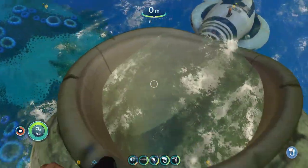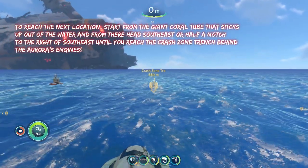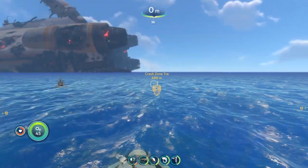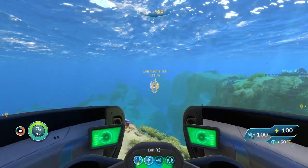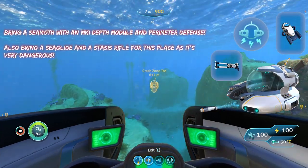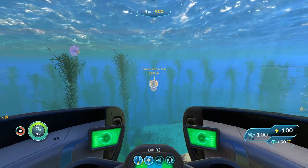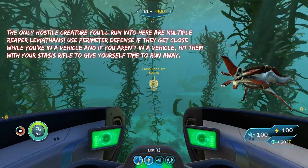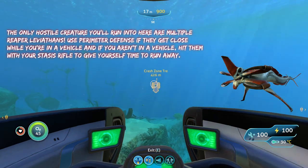To reach the next location, we are going to start from the giant crag sticking out of the water again. From here we are going to head about half a notch to the right of southeast — just behind the Aurora's engines — until we reach the crash zone trench. Going here you're going to 100% want a Sea Moth with a Mark One Depth Module and Perimeter Defense. You're also going to want a Sea Glide and a Stasis Rifle. The biggest threat here are Reaper Leviathans, which can do serious damage.